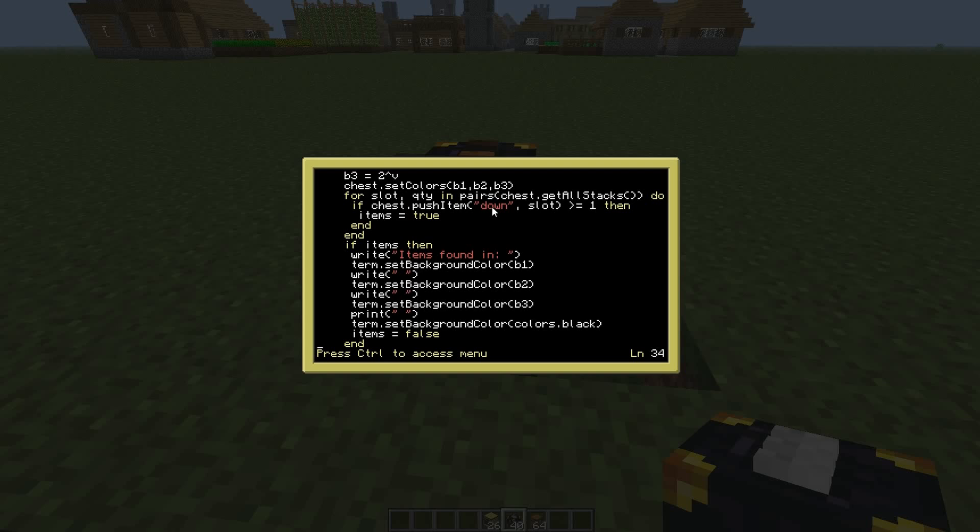If there are no items, it just won't do anything. We also check if 'chest.pushItem down' returns a value greater than or equal to one — meaning at least one item was moved — and if so, it sets an 'items' variable to true. Then, if 'items' is true, it goes ahead and prints all the relevant information. This print block is outside the for loop so it only fires once per chest rather than on every item push.